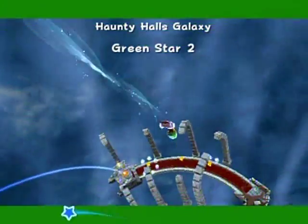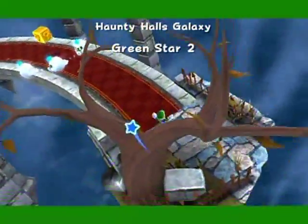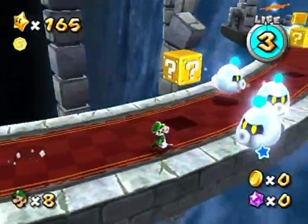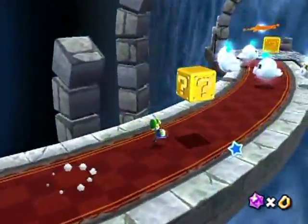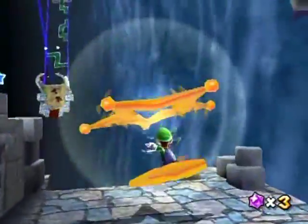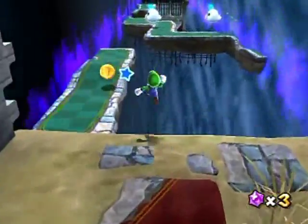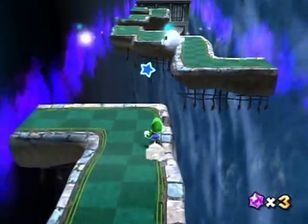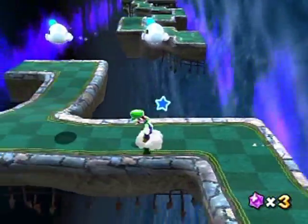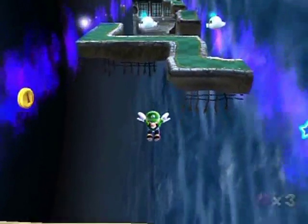And number three is probably on the bulbberry section. I wonder if there's a faster way to speedrun these treadmills — well, not treadmills. I mean, they act like treadmills, but just like, forming rock grounds. So I presume I've got to do a triple jump over here somewhere. One, two, three — well, no, not there.